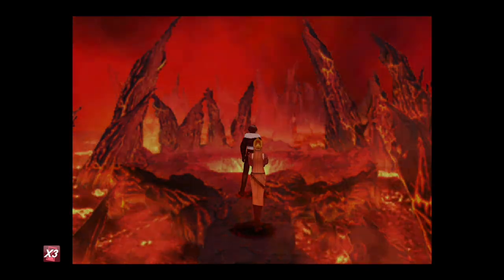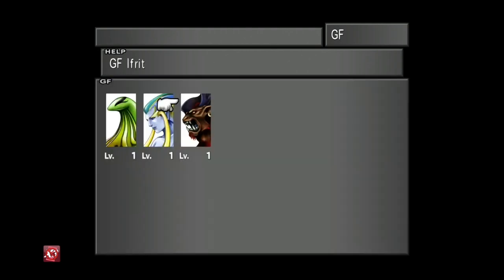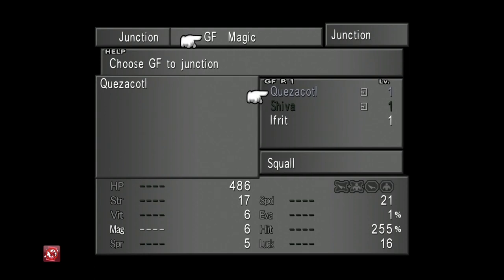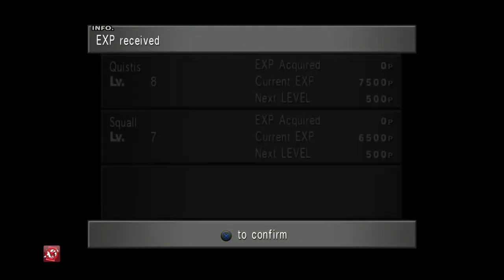Take him, then exit the cavern. There may be another tutorial — it can be very overwhelming at first, the junction system, so it's worth reading. Once you've got the new GF, go into the GF menu, select Learn, and pick Strength +20% for him. Then go into Junction and assign him to Squall, so your main character now has two Guardian Forces.